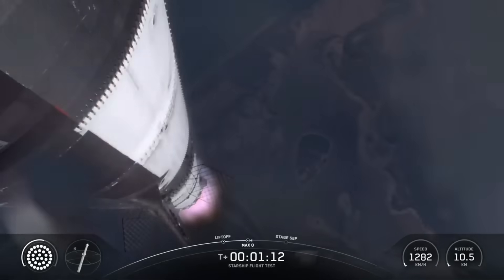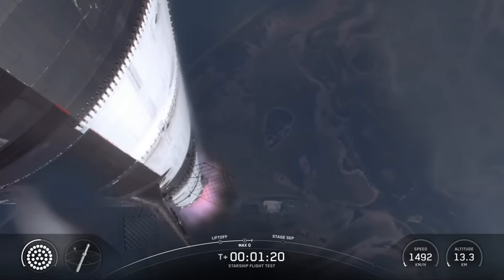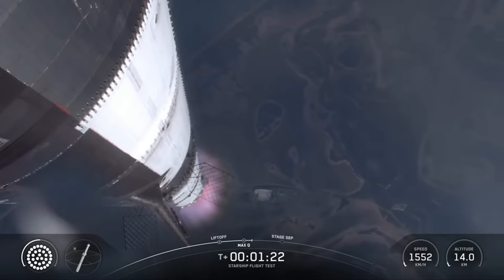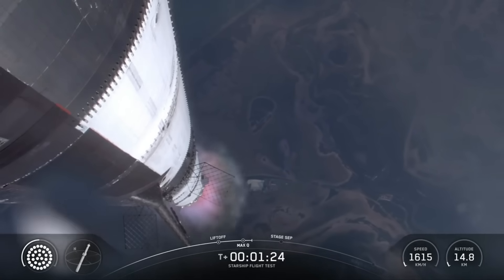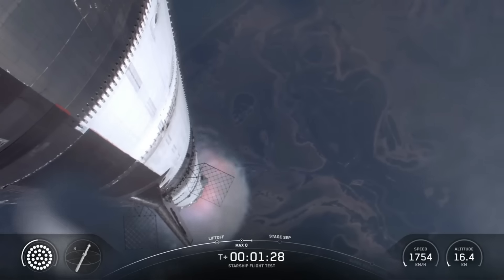We're a little over one minute into flight, about to pass through Max-Q. Max-Q. We are through the period of maximum dynamic pressure — max stress on the vehicle as it continues to fly. Our next major event is going to be hot staging, which is happening in just over 90 seconds from now.